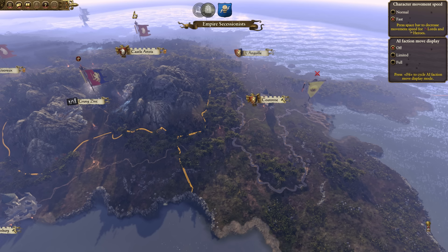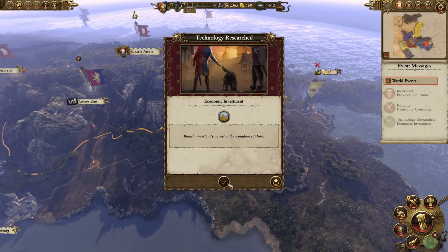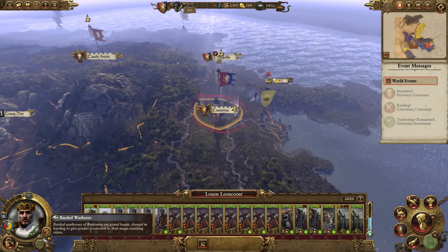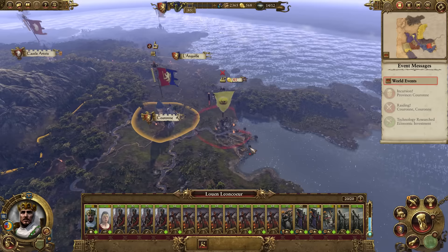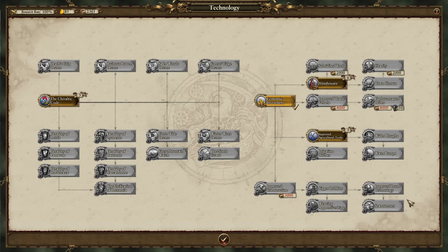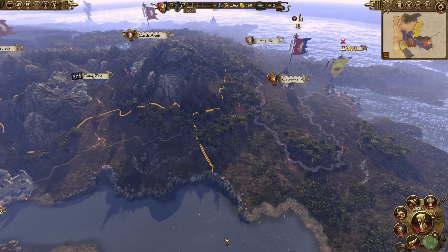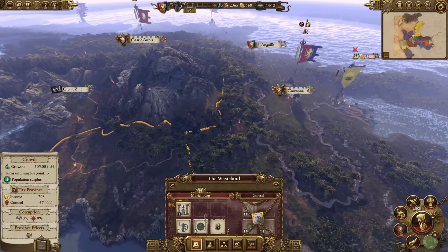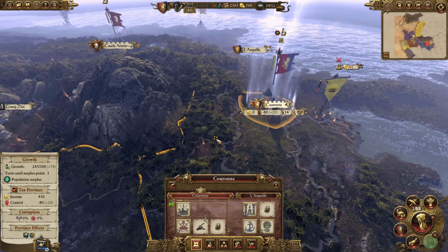A rebellion has spawned in our capital, but that is not a problem. Send your army back to the capital, enforce march stance, and you can start replenishing. With a rebel army, you want them to attack the castle — let them grow. The more they grow, the more experience you'll get and the more gold. Your stack plus the garrison units gives you an advantage over the Greenskin rebellion, so you're guaranteed to win. Right after finishing off the Greenskin rebellion, send your Bretonnian doomstack back to Marienburg to deal with those rebels.